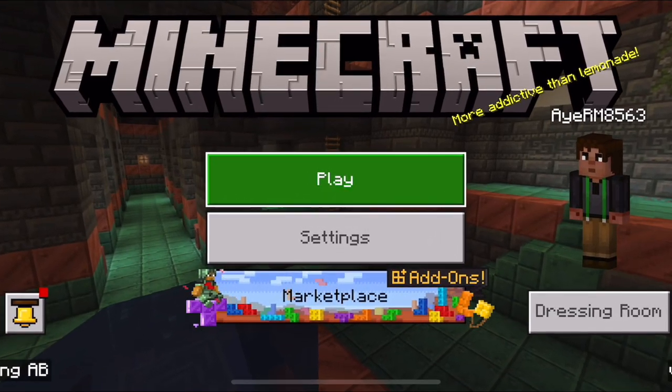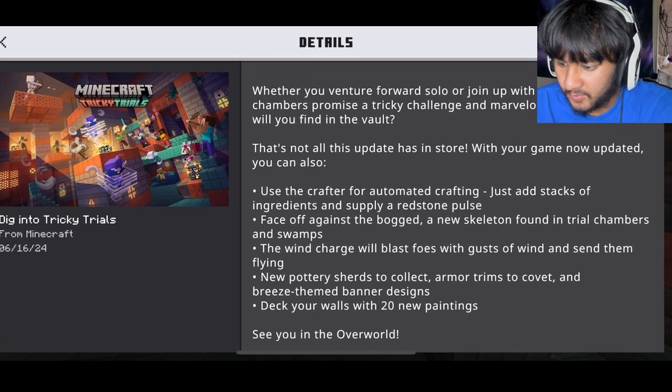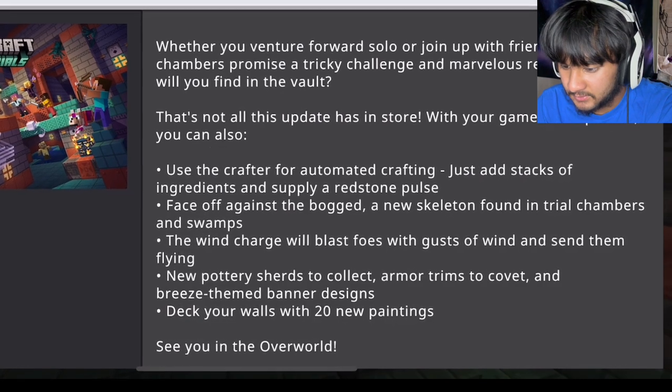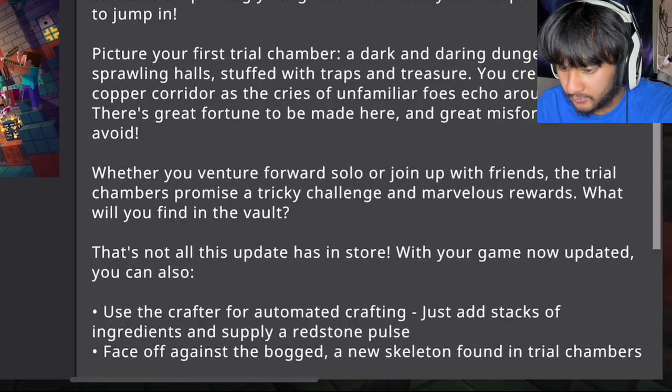Y'all see what's in the background right now? Tricky Trials is finally added — Face Off the Bog, a new skeleton, found a trial chambers wind charge that will blast foes with gusts of wind. Deck your walls with 20 new paintings. See you in the overworld — Tricky Trials episode, here we go!